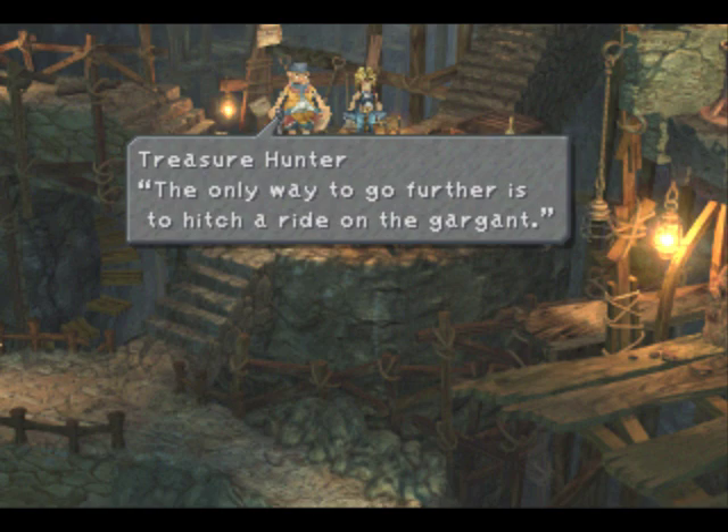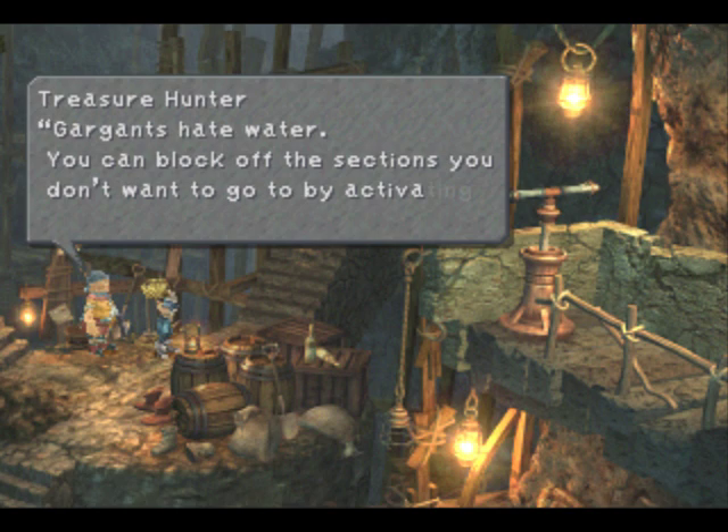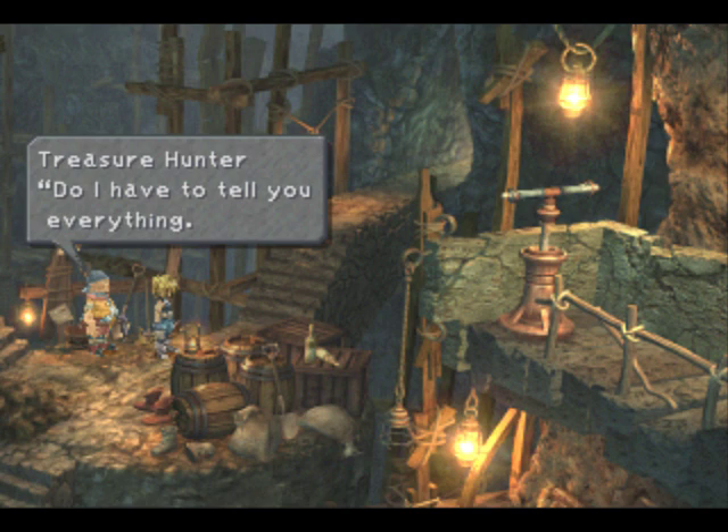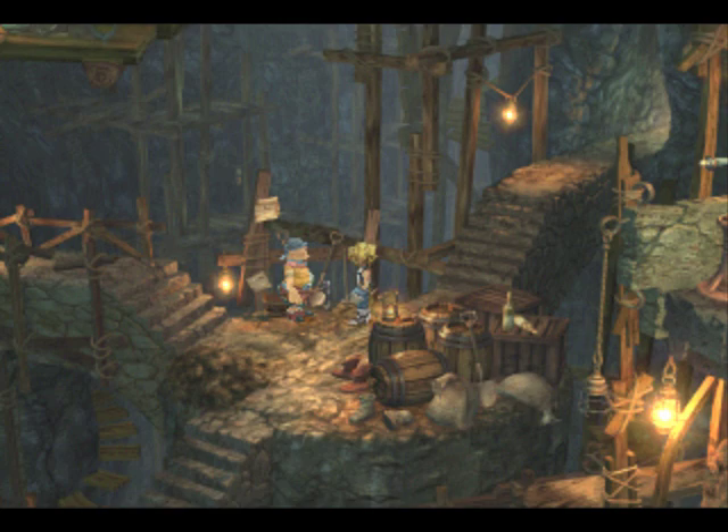Yeah, this guy's going to tell us how to ride the Gargants around this maze of a dungeon here, so I'll just go through the text rather quickly because I'm going to explain it anyway. But yeah, we got these switches and waterways and everything that we gotta flip around in order to get to the right place. It's not nearly as complicated as it sounds — maybe the first time you play the game, but after that it should be fine. Thanks for the information, buddy.